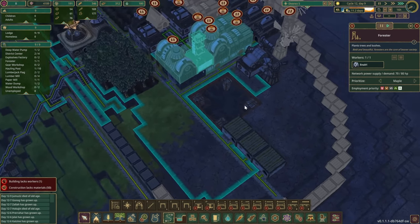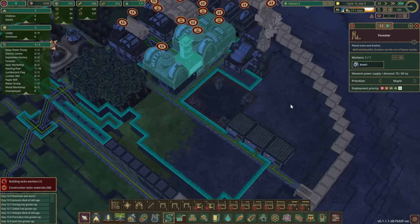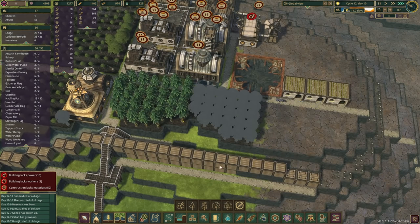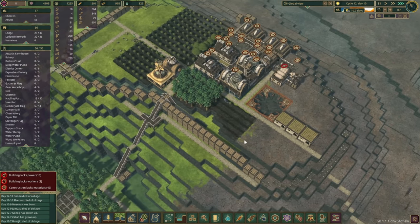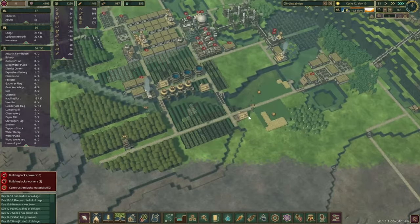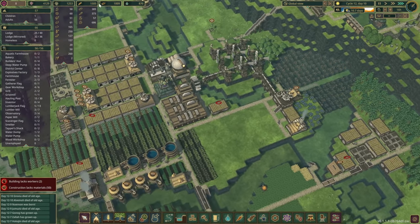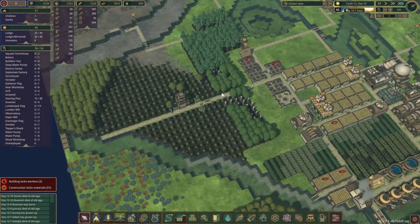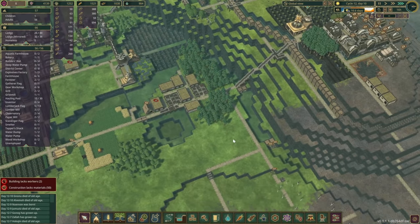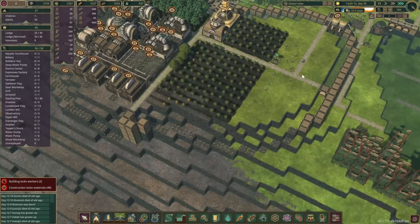What's the forester's range again? Just about here, so we could build a few things towards this side. For now maybe we place down a few more maples and have the forester cut them down once they grow up. These water tanks are being filled up very nicely. Do we have enough paper? Just three more needed — so that should be built in this run.